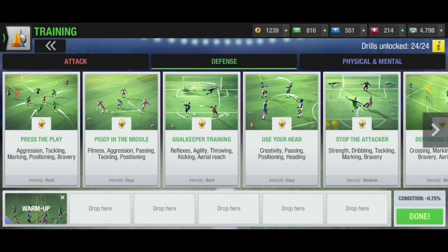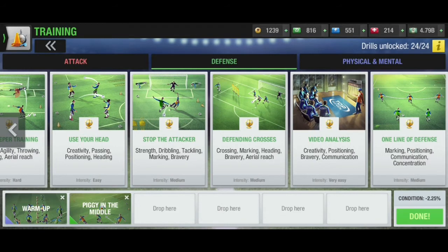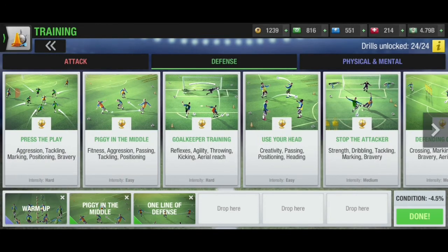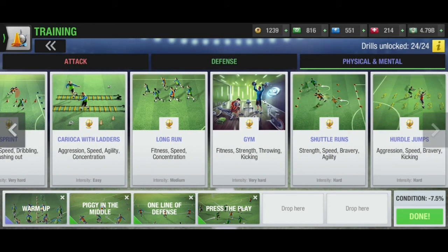In the easier part, train piggy in the middle for fitness and aggression in the physical part, and tackling and positioning in the defense part. For the medium part, select one line of defense to train marking and positioning. For the hard part, train press the play for tackling, marking, positioning, and bravery — a great all-round drill for training the defense.